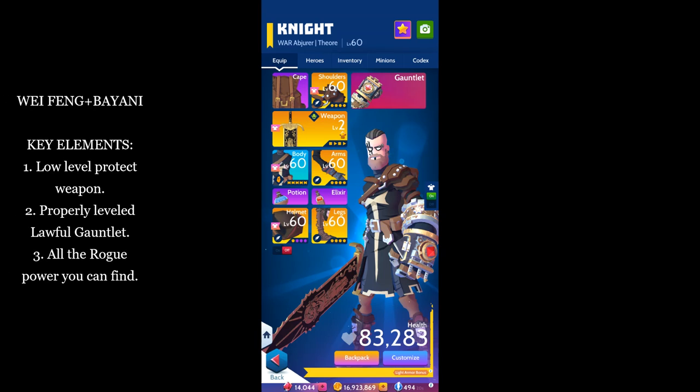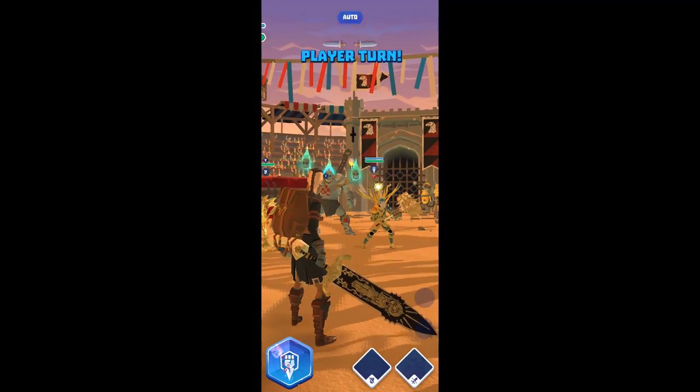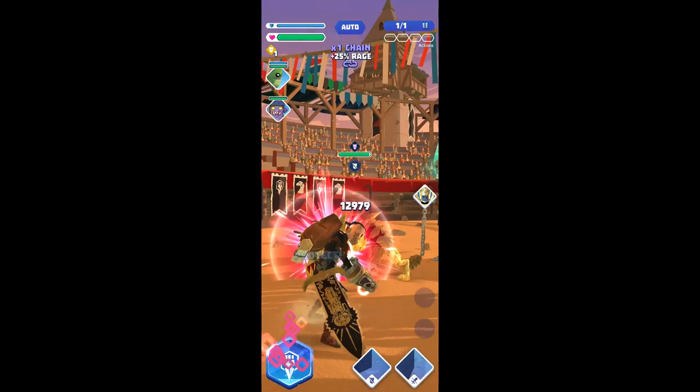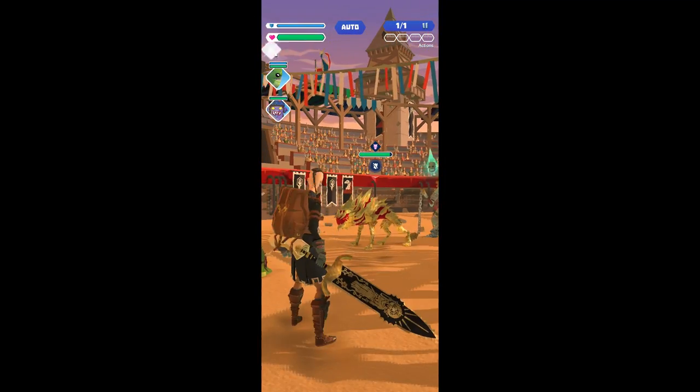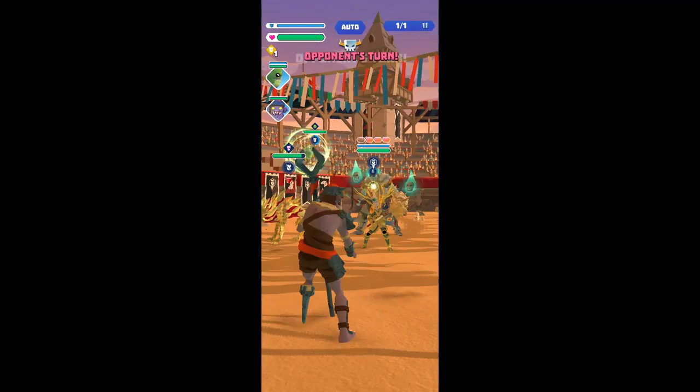If you've been paying attention, you've heard me mention the script during this video, and manipulating the script is what this build is all about. Enter the Roads. By equipping a low-level weapon against an enemy in the arena that has a high-level weapon equipped, you can trick the script of the enemy knight into never using any base or rage powers.